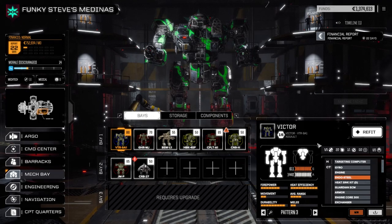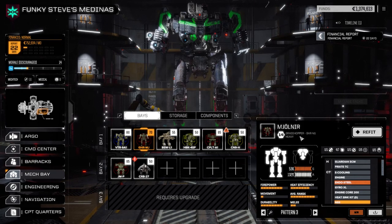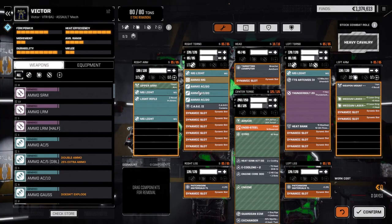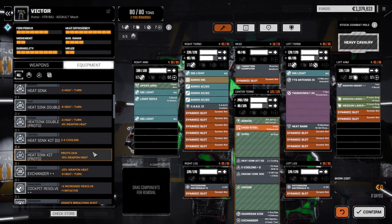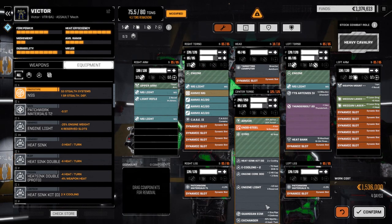The reason why is we already know it's going to be about a million C-bills to put a light engine in the Mjolnir. And then I had a look at the Victor - I wasn't really happy with what I was getting out of the Mjolnir with the build I was working on. Maybe I'll just work on the Victor instead, but look at this - 1.5 million C-bills to put a light engine in. So we're not doing that anytime soon.